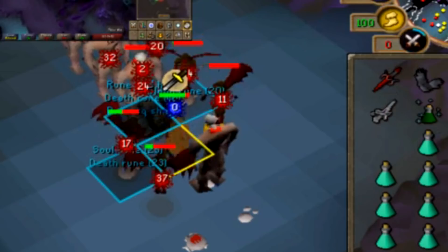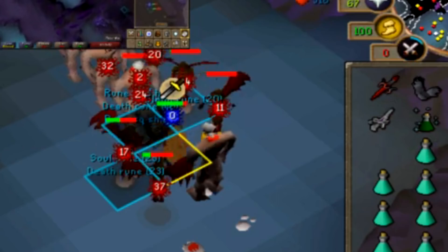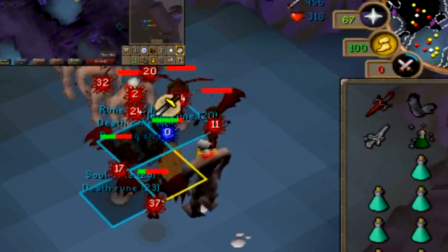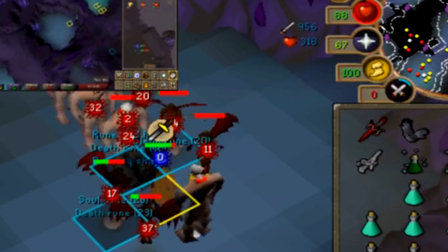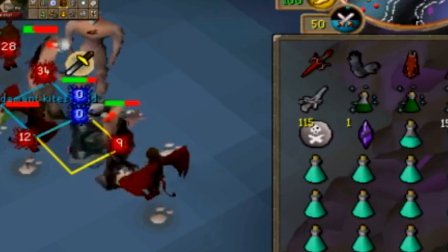Next is a method still in the game — considered the meta EHP method for combat training. It involves multiple accounts and uses the Din's Bulwark and the Nex area (nicknamed 'Neckwark' — that's probably why they call it that). The Din's Bulwark's special attack is an AoE ability that can hit up to 10 enemies in an 11x11 square around you, giving a lot of experience with many enemies nearby. The special attack requires 50% spec energy, so you can only use it twice in quick succession.